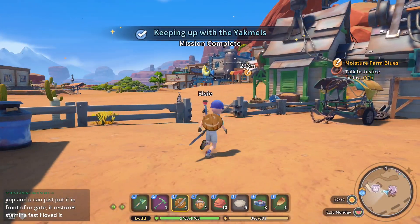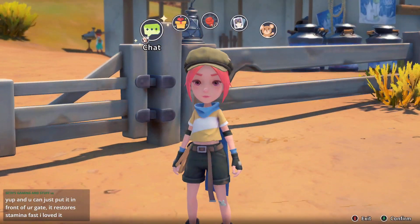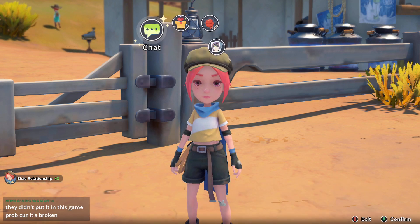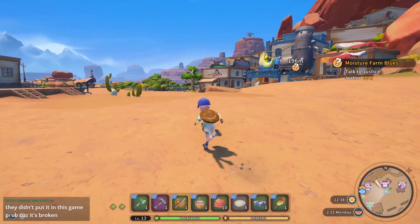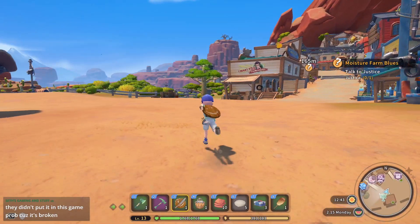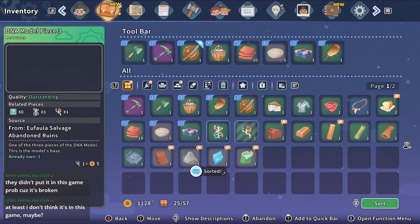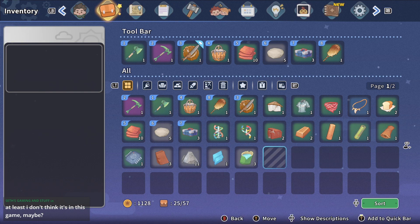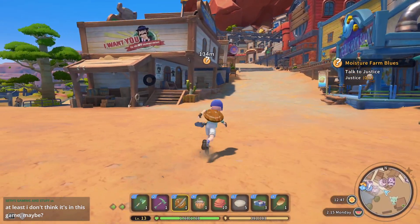We're getting beefy — beefcake! Oh, the massage chair is broken. I love it when developers don't put previous things in. They could have at least rebalanced it a little bit — give you less stamina recovery but keep the actual item in.